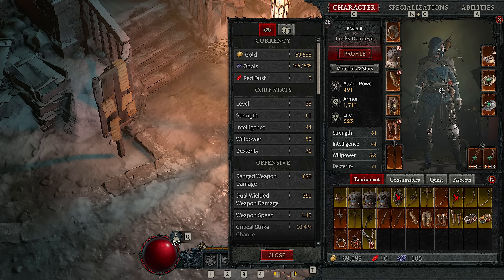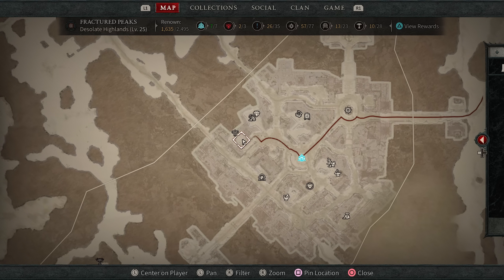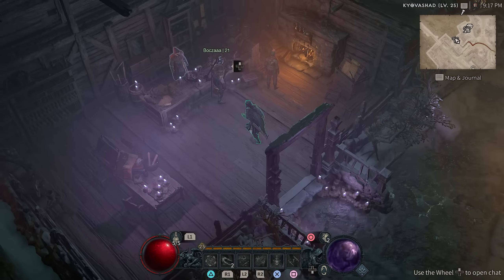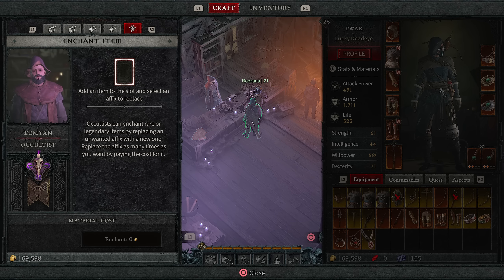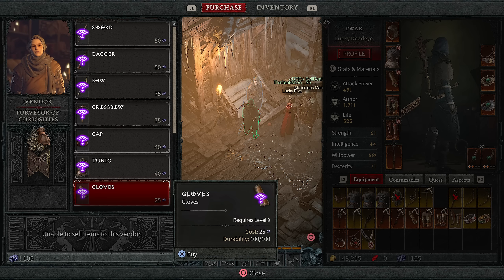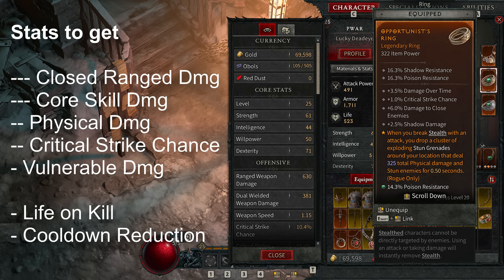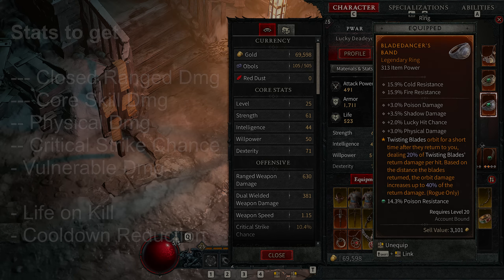For random stats on your gear, look for plus 2 levels to Twisting Blades and Shadow Step. You can enchant and reroll gear at the Occultus in Kyovashad, the main town. If you want a different way to get these effects outside of random drops, you can reroll a stat and keep trying to get a plus 2, or try your RNG at the obols exchanger to try to get a plus 2 from gloves for Twisting Blades. For other stats, get close range damage, core skill damage, physical damage, critical strike chance, and for armors or sockets, life on kill would be really comfy — though you might be more squishy against bosses without the life leech skill nodes.